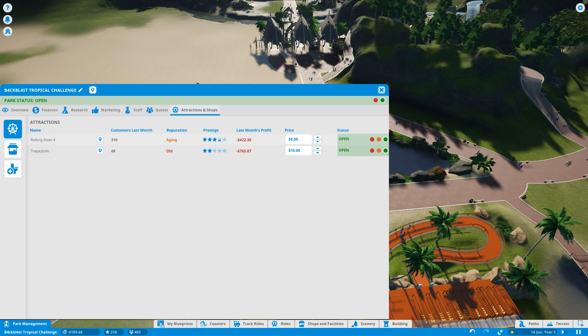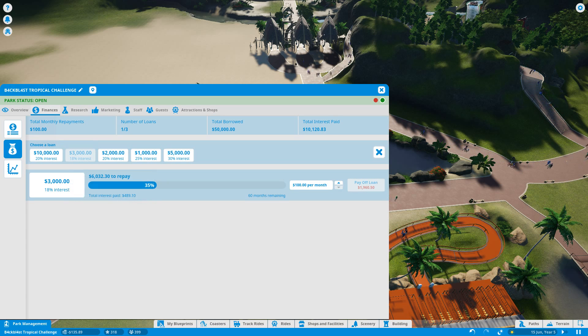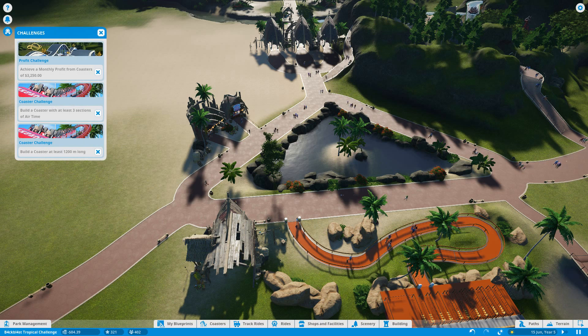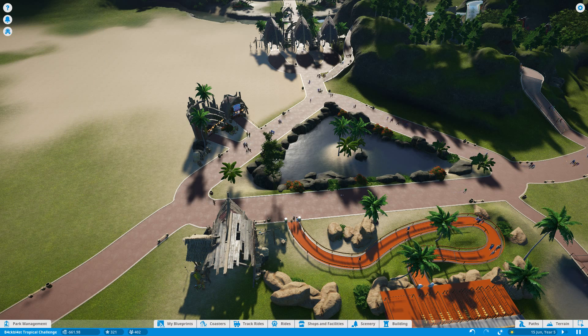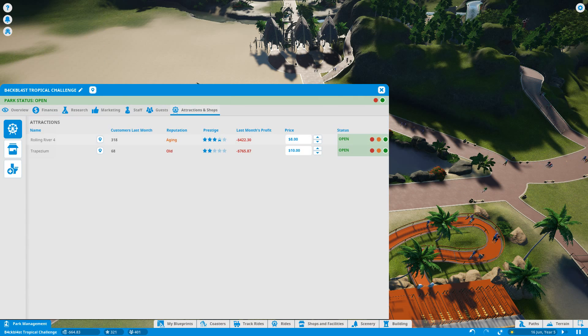So what we're going to do is we're going to build our new coaster. We're going to have to get a new loan in order to do it. And while you were away, I got a new challenge: build a coaster of at least 1,200 metres. That's what we're going to do anyway, because we're going to build one with airtime and profit from coasters of 3,000 a month. We did a little bit of research so we now have hats — fantastic — and another kind of coaster, like a dangle-underneath type coaster.